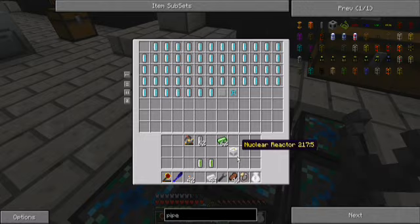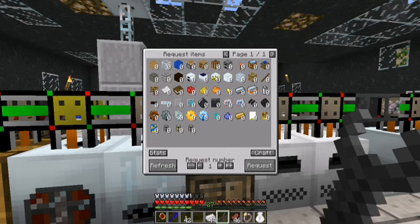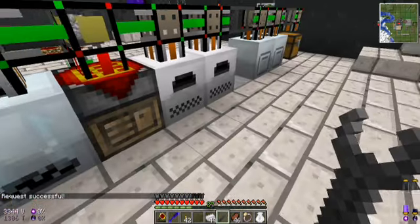Now, the nuclear reactor has eight sides, so we are going to need to craft eight of the reactor chambers. There we go — request successful.